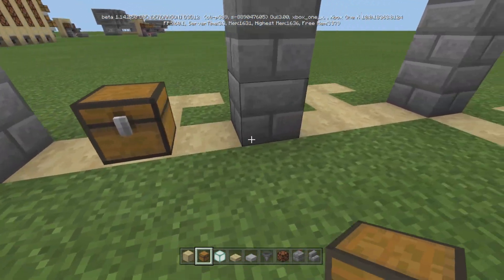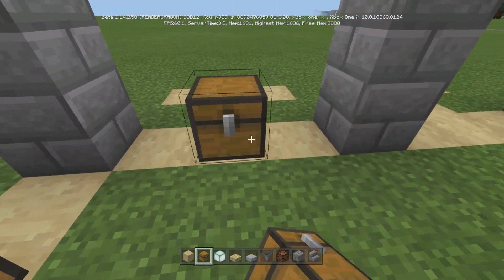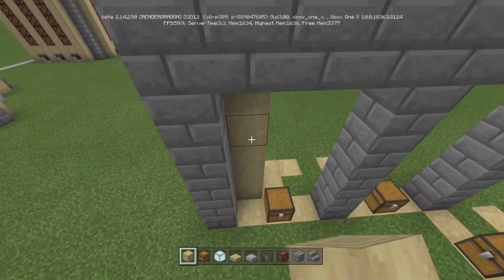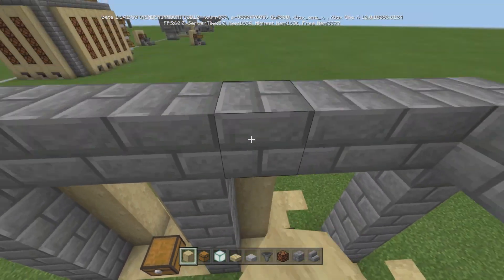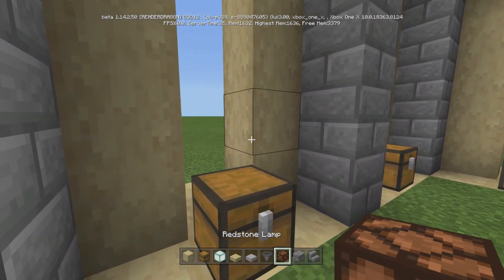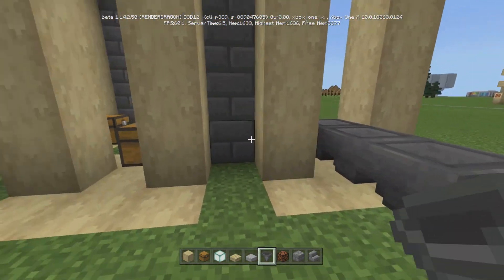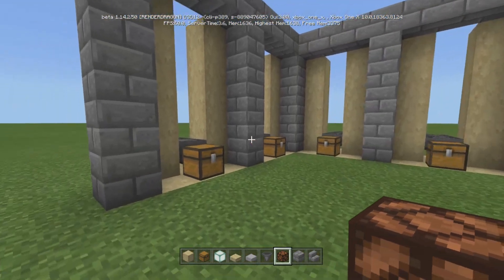Next up, put a chest right here, right in the middle of each of these. Come behind it and go up 5 blocks with your wood — birch in this case. Do that for every single one. Then behind each of them, put 3 hoppers facing in. Do that for all of them.